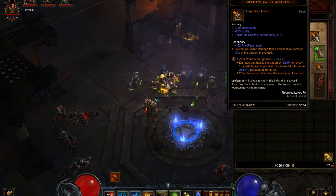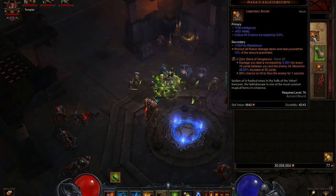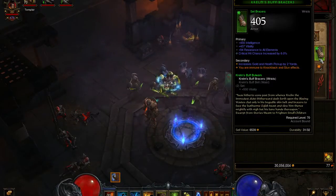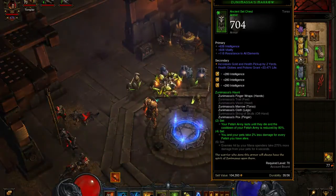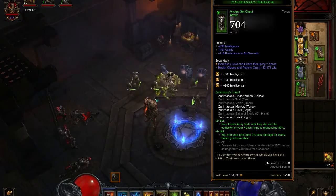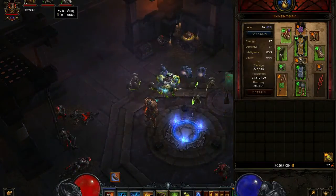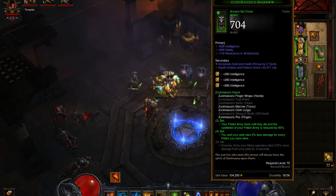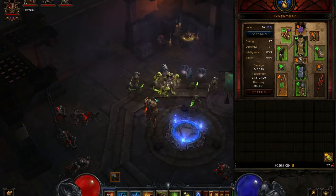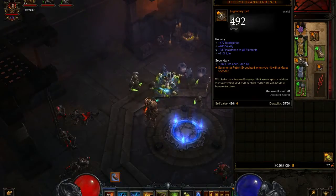Then we have Mara's Kaleidoscope — I don't want to keep this, but it's currently what I have. Now, four pieces of this set really helps, especially because when you get the four-piece set, you and your pets take 2% less damage for every fetish you have alive. I currently have 7 fetishes alive. Once I go and attack, I'm going to get 15 more. So that's 22 fetishes — 44% less damage for my pets and I, which is pretty freaking crazy.